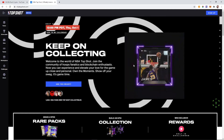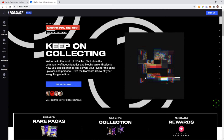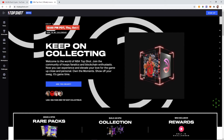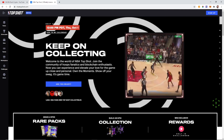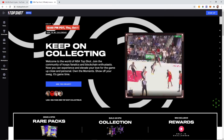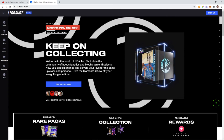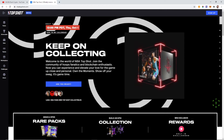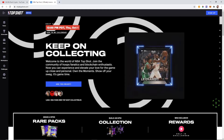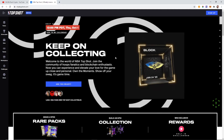There can be two of the same trading card, but there can never be two of the same number. For example, they can release a card with an edition of 10, so there's 10 of them — one of ten, two of ten, three of ten, etc. Even though they're the same card, they each have their own unique value. The value of one out of ten is going to be different than ten out of ten, just based on the number.